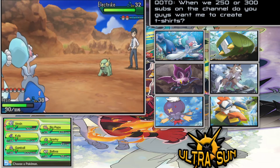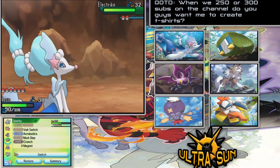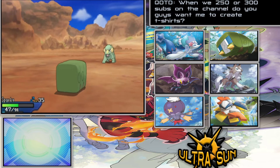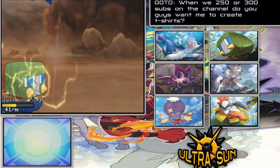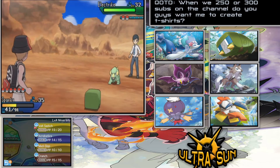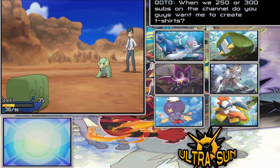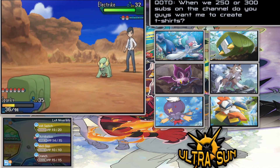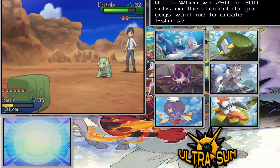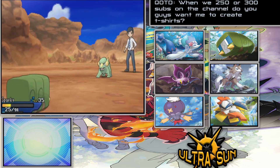We've got an electric type out here and I feel a little nervous about that. We have Mud-Slap but that won't do too much damage, so let's switch out to Sparky instead. I think we're almost about to get Vikavolt anyway, which will be very helpful for flying around different places — I think that's actually a TM we can get in Ultra Sun. Let's try Acrobatics — maybe that'll do some damage. Thunderfang doesn't do a lot, but I'm a bit afraid of getting into static territory and being paralyzed.